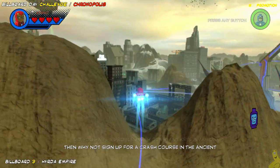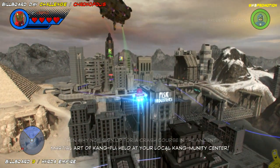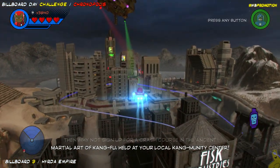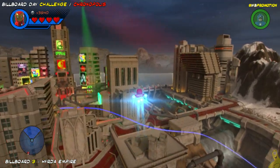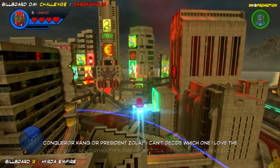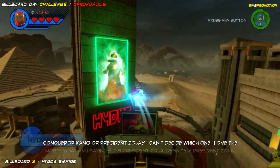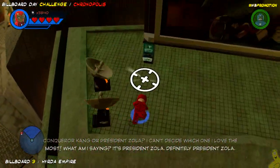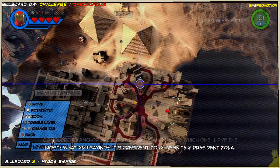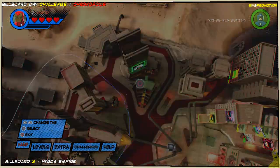Next up is Hydra Empire, all the way over in the corner. We're flying by Egypt and everything else to get there. There are lots of billboards going on so you might get lost in the shuffle, but this one's off to the left-hand side as you enter the area. Here's a quick look at the map — it's right back in the corner, closest to the old pyramids.